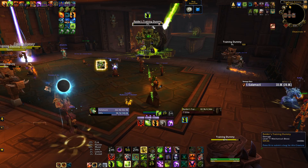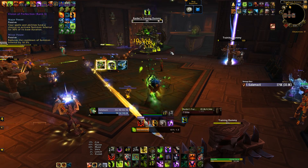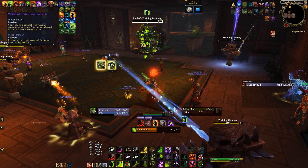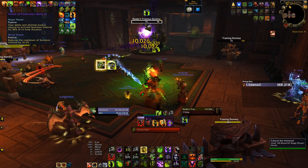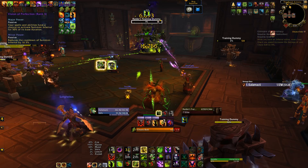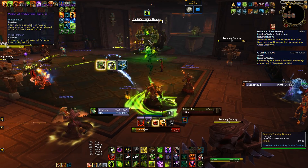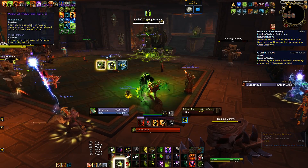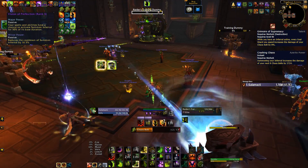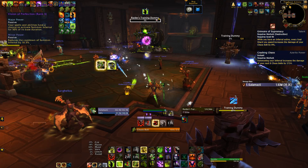Destruction, on the other hand, benefits a good bit more from the trait than a stat-based counterpart. The essence summons an Infernal for 50% of its duration, which is a whopping 15 seconds. Currently on PTR they seem to be dying almost right when they land, but that's a bug that will hopefully be resolved soon. The two big questions going into Destruction with Vision of Perfection were: one, does it extend Grimoire: Supremacy's window, and two, how does it interact with Crashing Chaos? The good news is that it does reset the eight stacks of Crashing Chaos whenever an Infernal is summoned — I've seen multiple Infernal procs back to back, both resetting my Crashing Chaos stacks to eight. The bad news, however, is that it also resets Grimoire: Supremacy stacks.